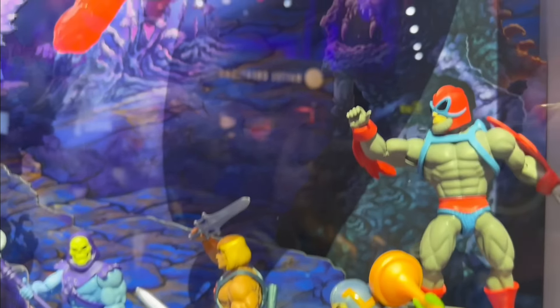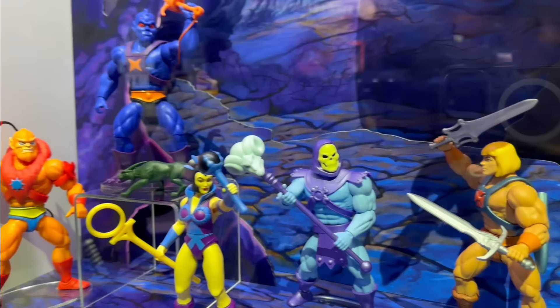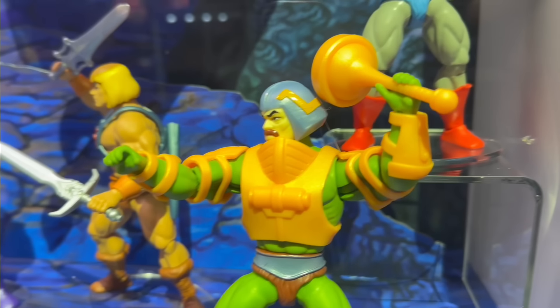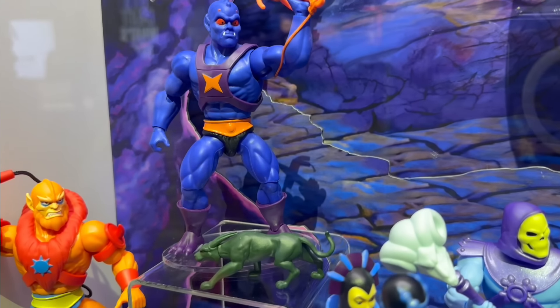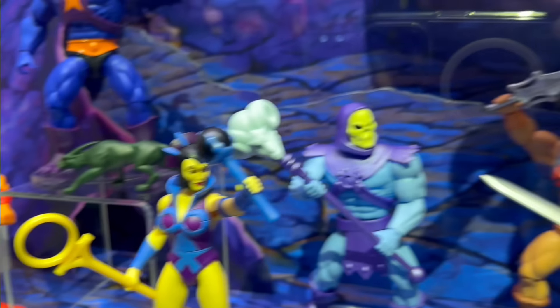These look really cool. Let's keep on moving. So this is like the filmation — well, it's technically not filmation, but cartoon animation figures. You got Stratos, Man at Arms, He-Man, Skeletor. I think all these are out. I don't have Evil-Lin yet, but I think she's out — Cartoon Web Store. And then Cartoon Beastman right here.